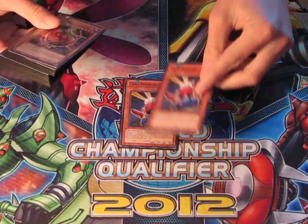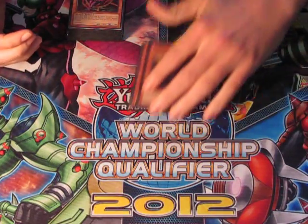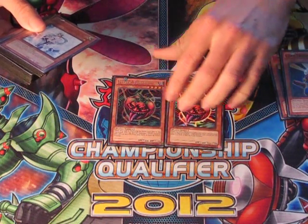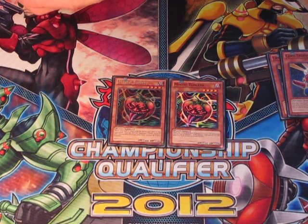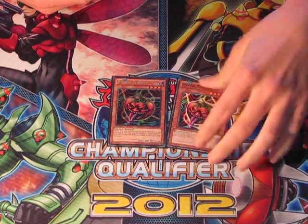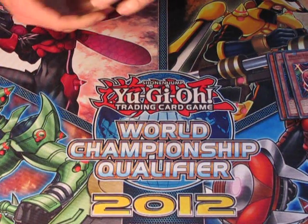Then we've got double Card Trooper to help mill my Ladybugs and Hornets, and great synergy with Call of the Haunted. Two Mystic Tomatoes — I have these instead of Card Car D at the moment because Card Car D is too expensive. Hopefully it gets reprinted in the future, but at the moment I'm running two Tomatoes. They do add speed to the deck, but they're there instead of Card Car D for now.